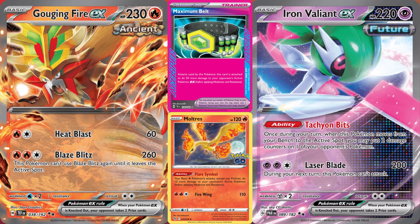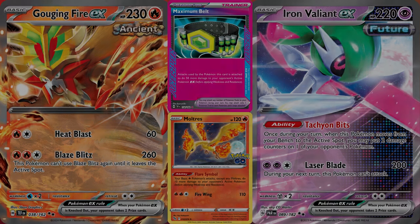But on the flip side, since Gouging Fire plays so many switch cards and Jet Energy, the Snorlax matchup is surprisingly good. You should still concede against Snorlax to push all of them to Master League, but you can easily beat them off if you want to.